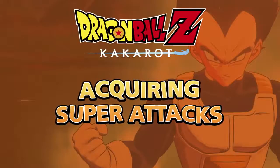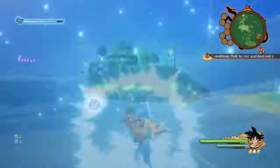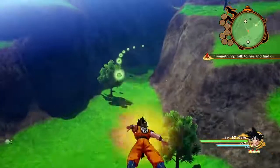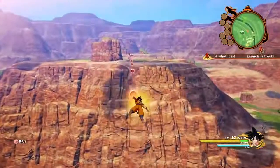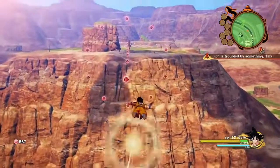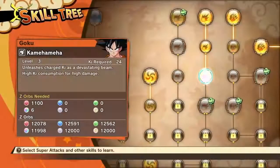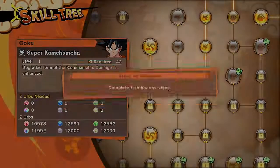Searching through areas and collecting Z-Orbs is essential for acquiring super attacks. You're able to collect different Z-Orbs throughout the game. Colored Z-Orbs are typically found in areas that are related to their color. Once you've acquired the necessary Z-Orbs, open the character's skill tree and unlock slots to acquire new special attacks or power up existing ones.